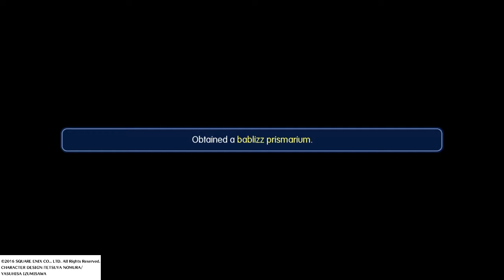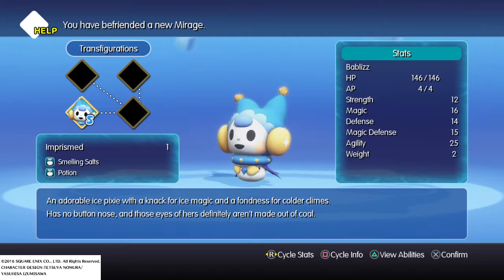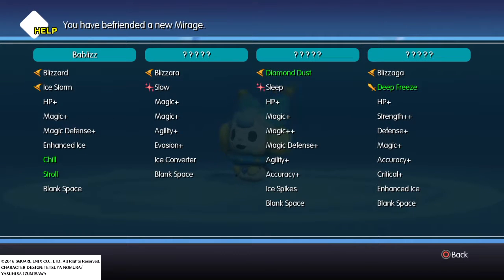You get the Beblis Prism — Beblis — a nice pixie, pretty cool looking, magic-based. You get Blizzard, and eventually you can turn it into Shiva, which will get you Diamond Dust. This one has more debilitating abilities like Slow and Sleep, unlike the Ramu one which gives you Haste.